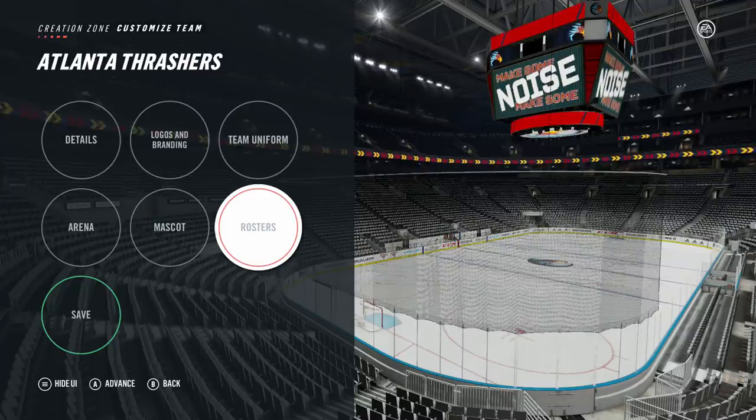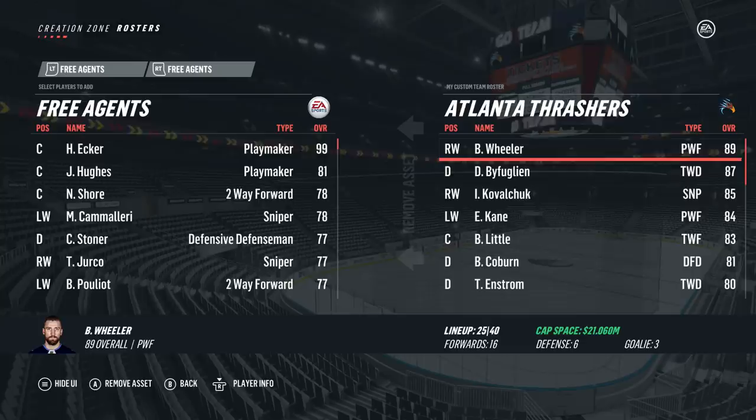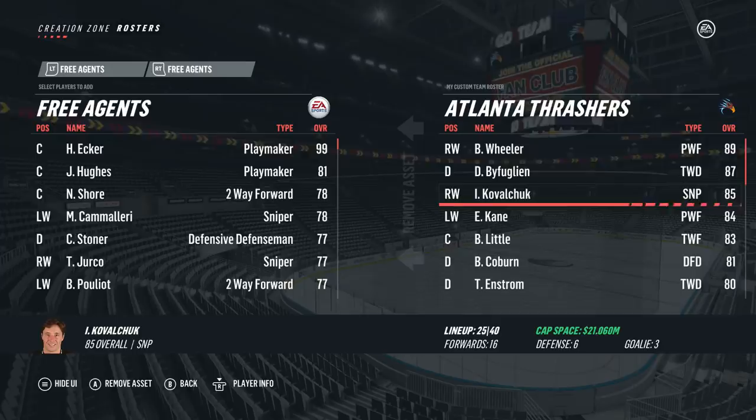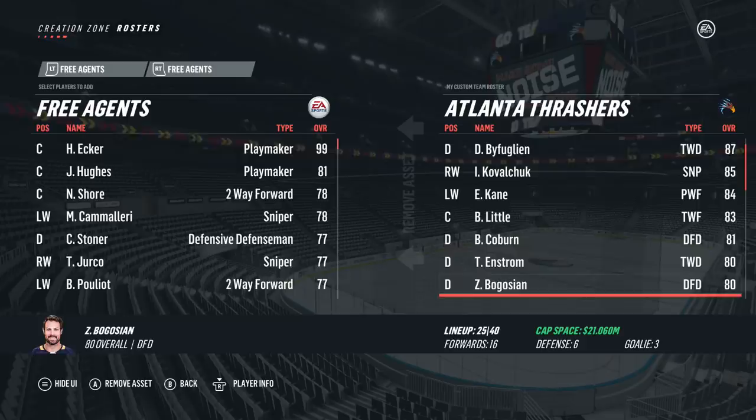The big goal for this is to bring a Stanley Cup back to Atlanta, but the secondary goal would be to win one before Kovalchuk retires. Best player there is obviously Blake Wheeler, 89 overall — an absolute star right now in the NHL. Justin Bufflin second best, so obviously there will be a lot of Winnipeg Jets players, but Winnipeg has definitely become a new team since relocating. After that, Ilya Kovalchuk — all-time leading scorer for the franchise. Would love to get him the Stanley Cup before he retires, 35 years old. Probably only gives us like 5 years max.